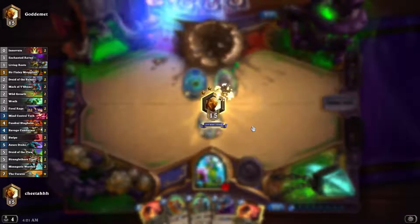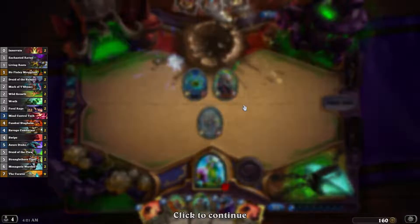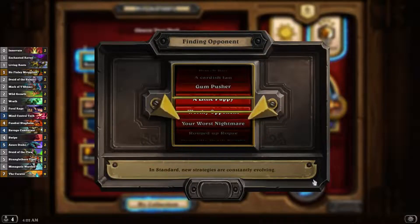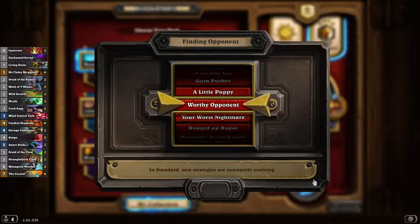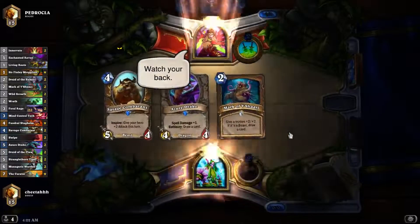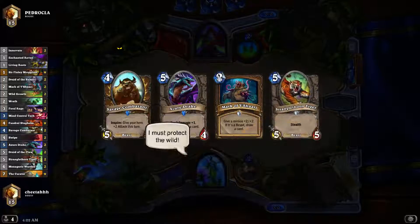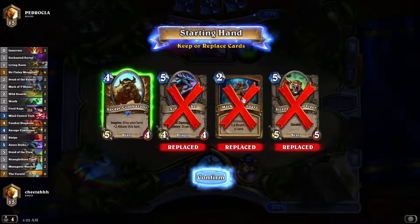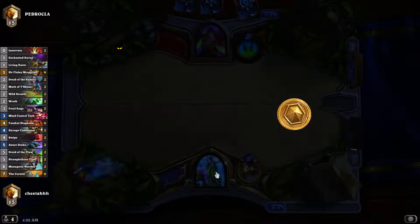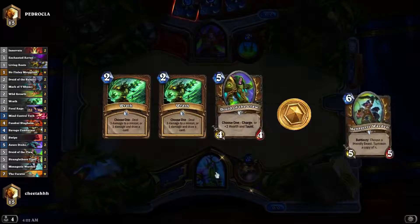It took me a while to fine-tune this deck. My earlier versions had two Living Roots and two Enchanted Ravens, whereas this only has one of each. And my earlier versions didn't have Wild Growths — it played really badly without them. I got less than 50% win rate, whereas with the Wild Growth I'm getting above 60% win rate. I actually thought this deck would be better than it is — it's still really, really good, probably a top tier deck or really close to it, but it doesn't seem to be absolutely broken.